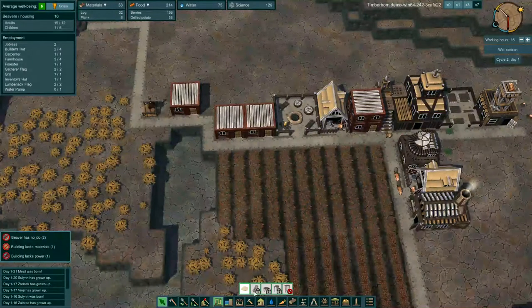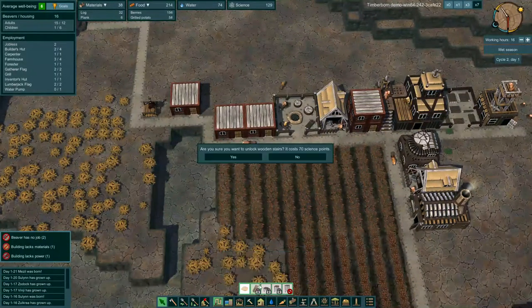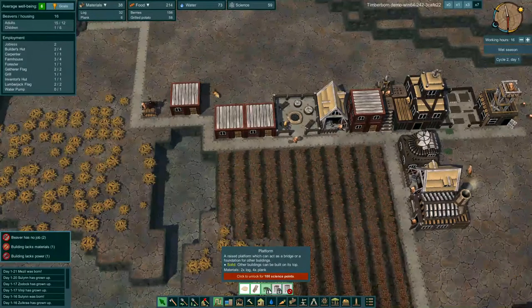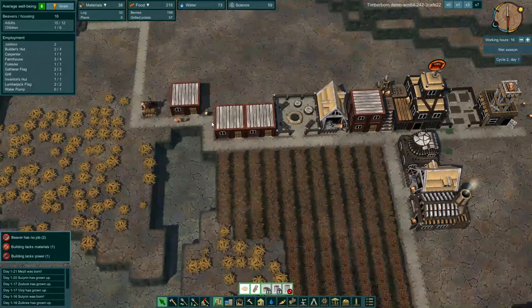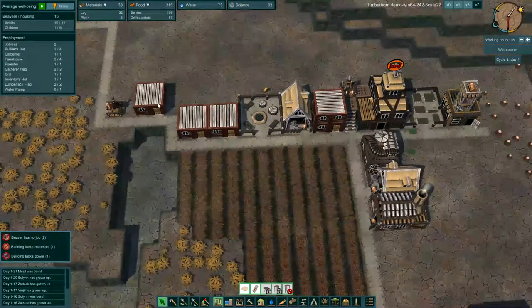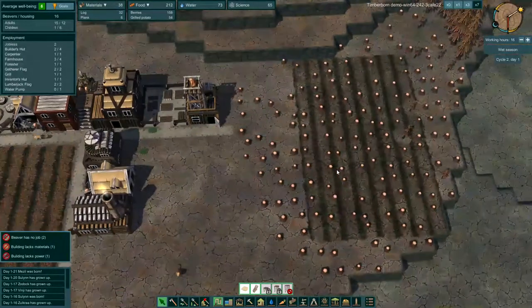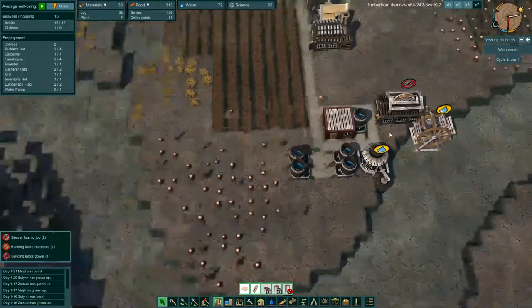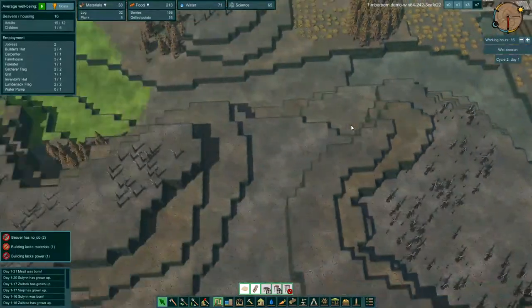Let's go ahead and research the wooden stairs. Then we will wait until we get 41 more science and get the platform. What we'll do is build a stair and some platforms around here so we can start to build this a little more vertically. We still haven't started planting those birch trees. Wet season is back, so the water should start to flow down the river — and there it is.